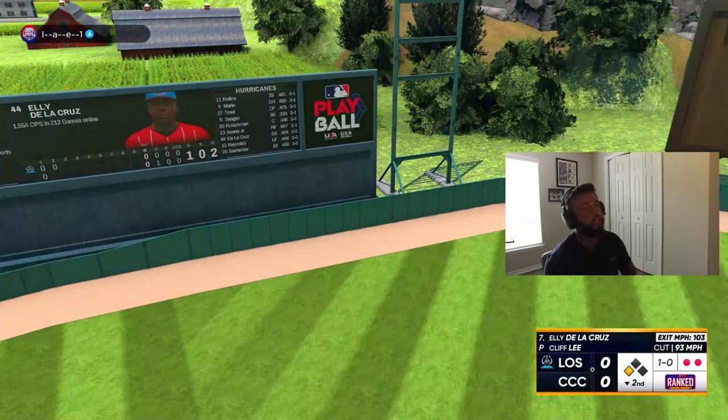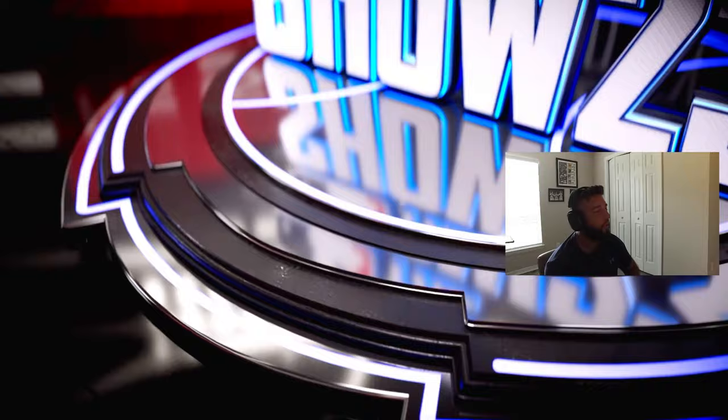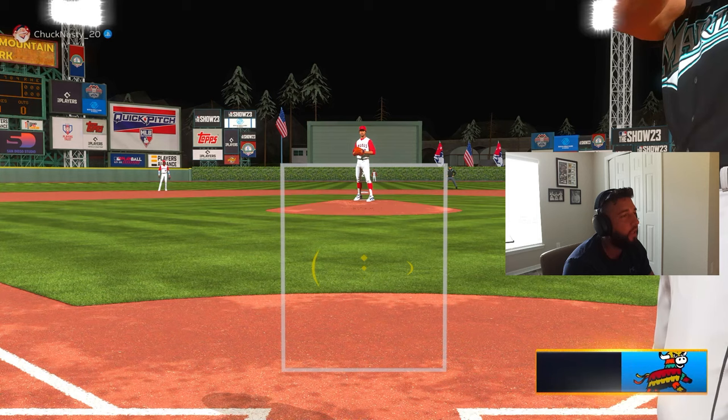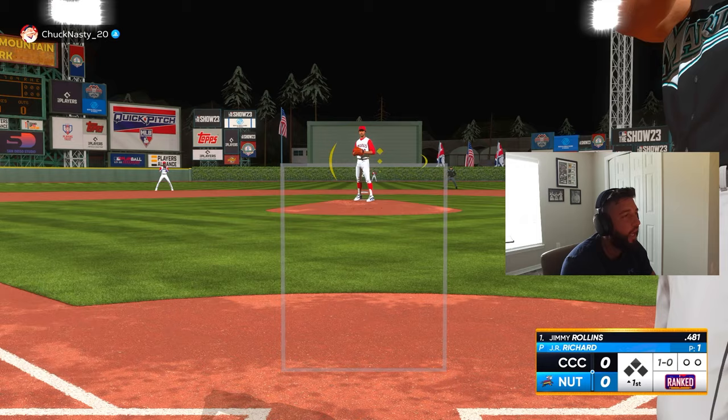We're gonna jump into another one. It's gonna be Chuck Nasty 20, he's got JR Richard on the bump so we get to face a righty. JR Richard has an outlier quirk on that slider — he's like Josh Donaldson but without the forkball. We're gonna have to see how it comes from the right side; we know from the left side that outlier with the slider is nasty.